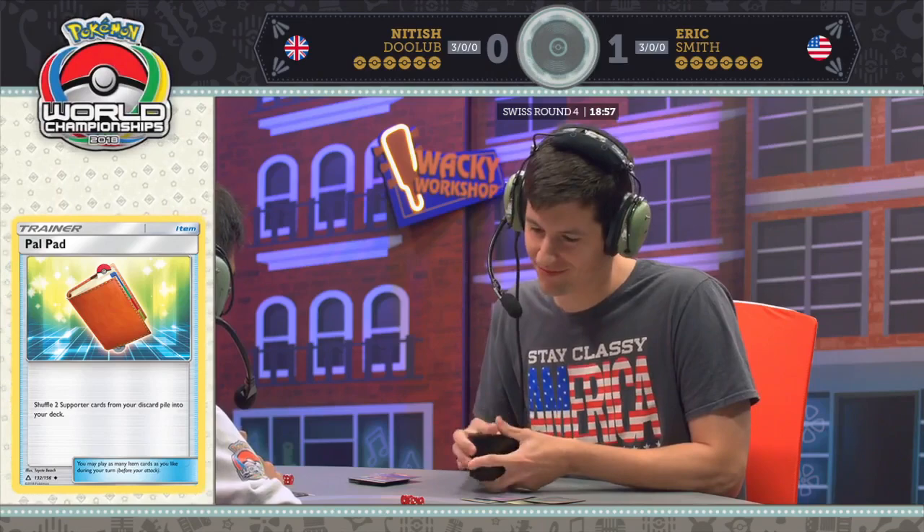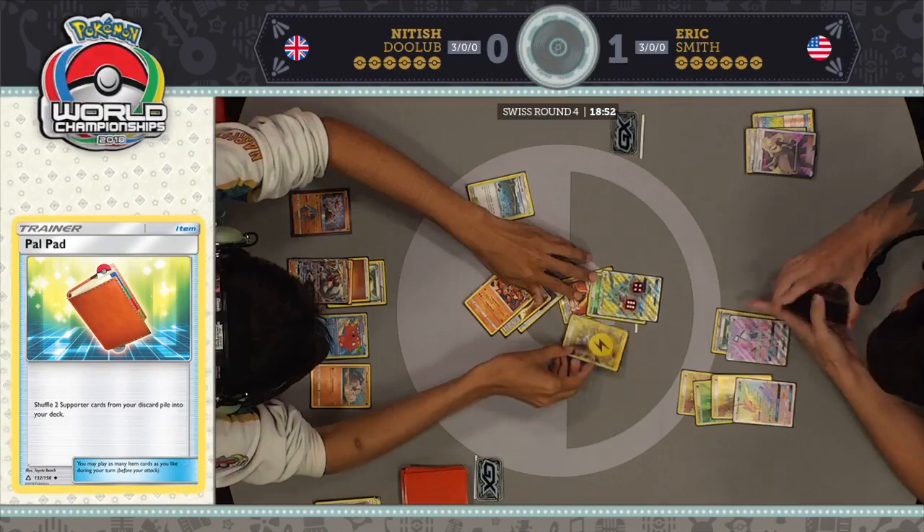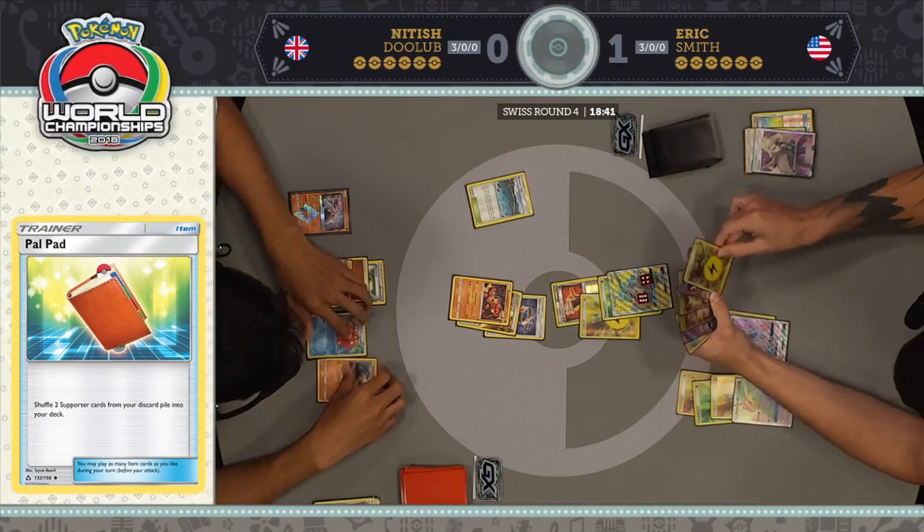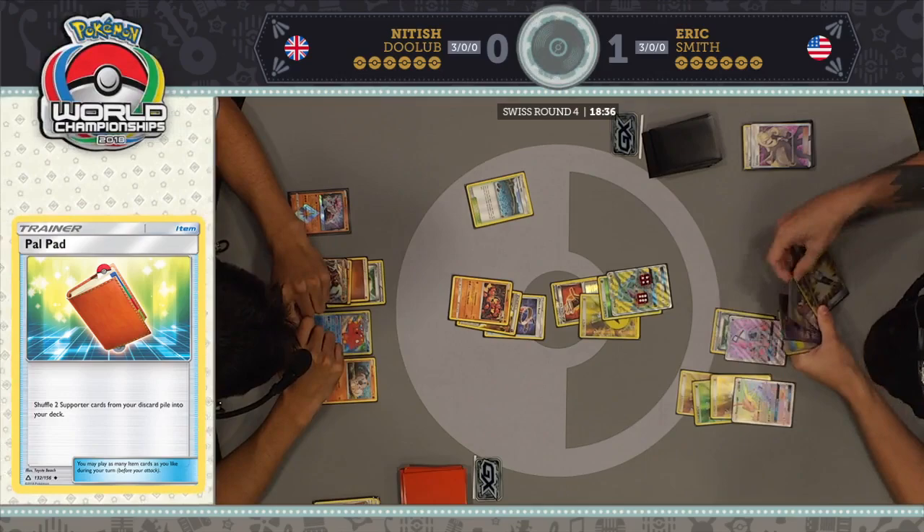You're putting a lot of eggs in one basket there. I just don't know what else he's going for — he doesn't play Switch or anything like that. He'd have to have a Field Blower and a Float Stone; it's pretty much the only other play he could make. It seems like that Lycanroc was just huge for Nittish. We see a Mysterious Treasure — I think he's going to Mysterious Treasure to get another Rayquaza up and running.